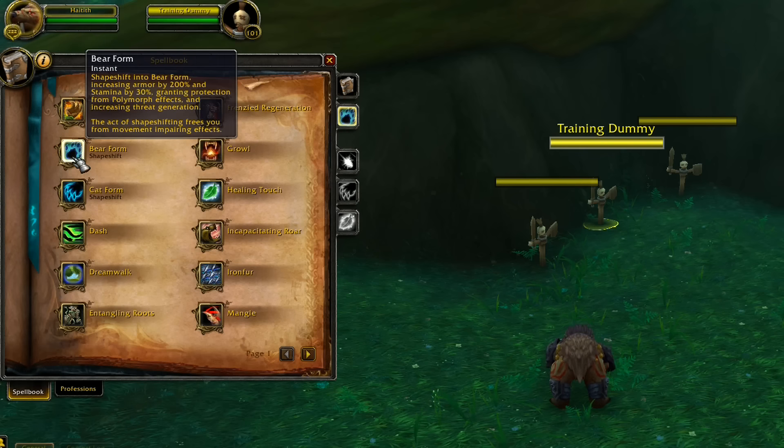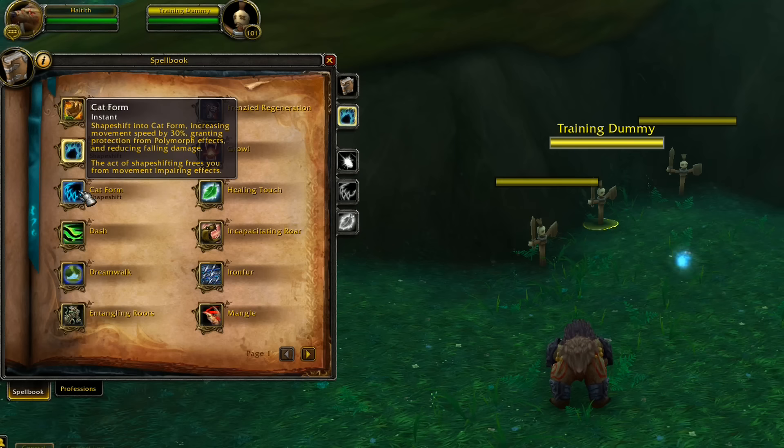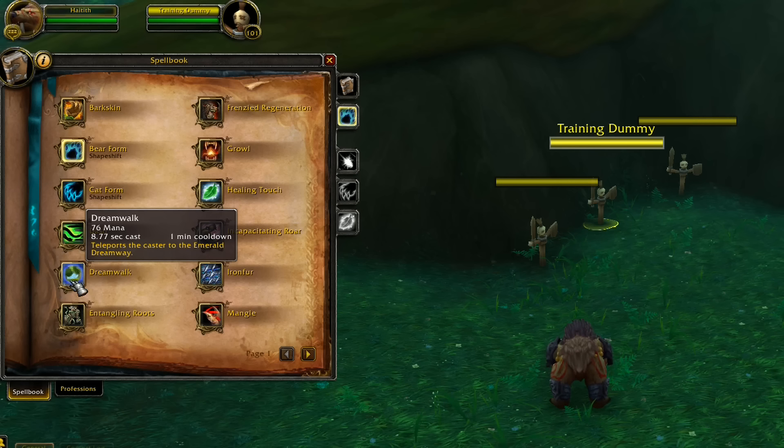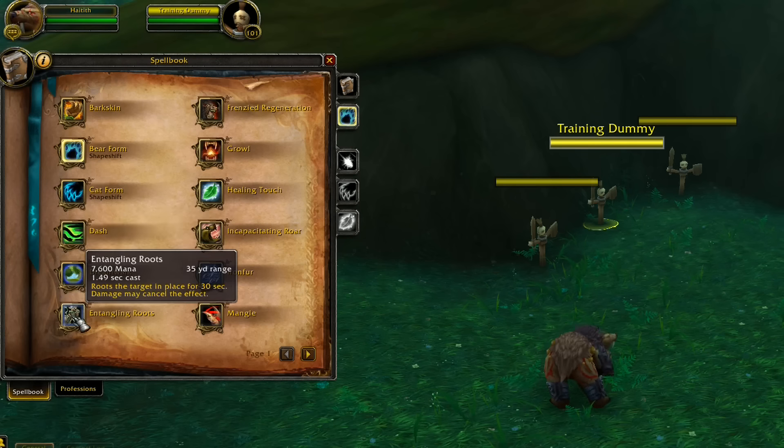Bear Form gives you 30 percent increased stamina and 200 percent increased armor — nothing different whatsoever. Cat Form gives a 30 percent speed increase. Dash is still instant on a 3-minute cooldown, activating Cat Form and increasing movement speed by 70 percent for 15 seconds — but only in Cat Form, so you can't swap back to bear. Dreamwalk teleports you to the Emerald Dreamway, your new class order hall, which is probably one of the best looking order halls there is.